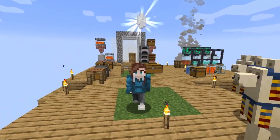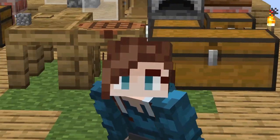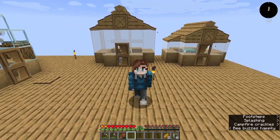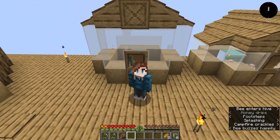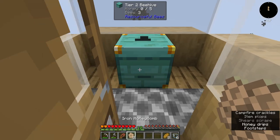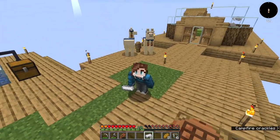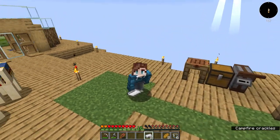Hello, welcome to another episode of Sky Bees! In the last episode we started our thriving bee metropolis, setting down our first two main resource bees — our clay bees and our iron bees — which is absolutely huge for our mod pack progression. In this episode we're going to dip our toes into Tinker's Construct.